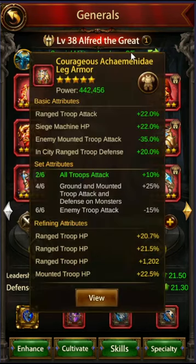Now let's look at the archaic gear. The important one is the two of six — all troop attack plus 10%. The main thing you want to do is optimize to get both of those set bonuses, and there are a couple different ways to do it.